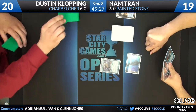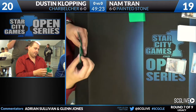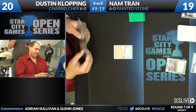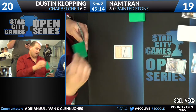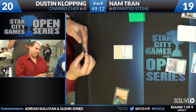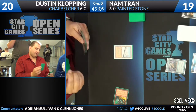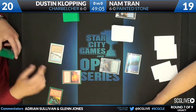Sensei's Divining Top is the opening play here off of an Island for Nam Tran. Nam no doubt fetching an Island because he doesn't know what his opponent is actually playing. Otherwise he'd have certainly been more interested in Volcanic Island. Dustin has the Taiga naturally. It's an intimidating thing to do against Islands since his Divining Top, but he doesn't know his opponent is actually one of the more vulnerable decks to Charbelcher — as far as decks that play Islands and Tops.